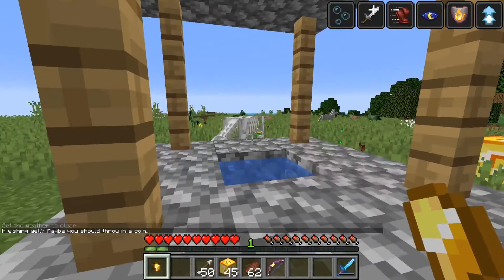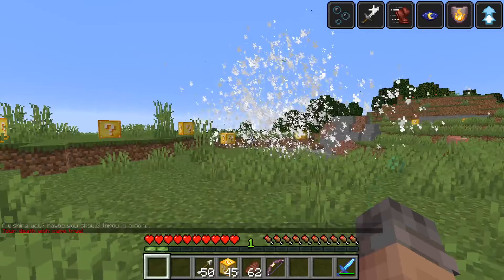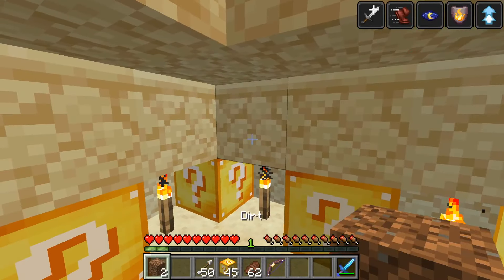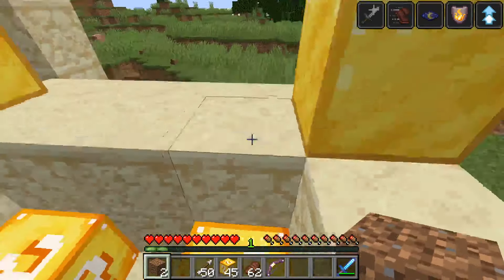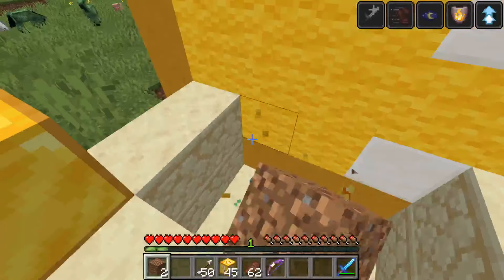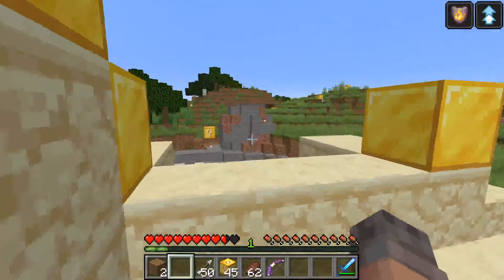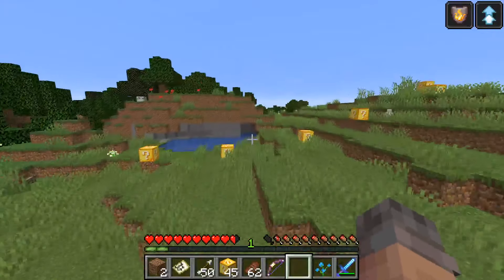Maybe you should throw a coin in. Oh my goodness! How dare you. An enchantment table! That's like a double layer — double layer of... I didn't think I was going to be playing a horror thing. Okay, I guess it's time. Let's break some unlucky blocks.